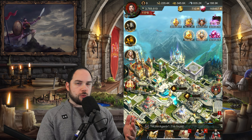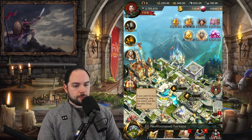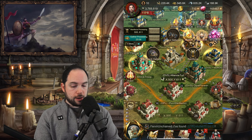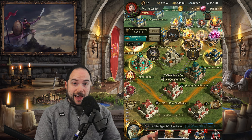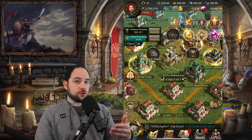Just get to the point where you have them, and you start using them in events where you can't lose them, and store them safely in an Alliance Fortress. If we go over here, this is my Alliance Fortress. You can reinforce your Alliance Fortress and the troops cannot be attacked. So anytime you're not actually using your Angels for situations where you cannot lose them, just tuck them away safely.